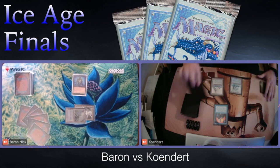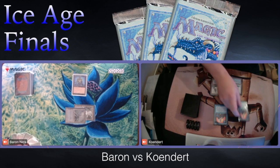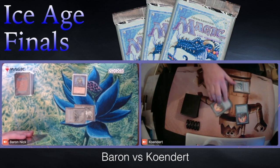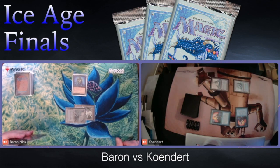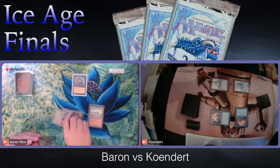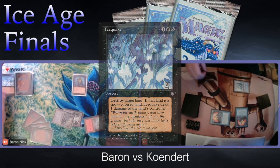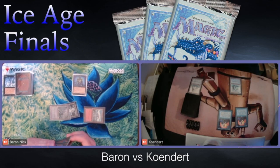Kundert can block with the Magus, but the Pump Knight has first strike for one black and can pump plus one, plus zero for two mana. There's another Magus of the Unseen. Kundert attacks — worst case he'll trade with the Knight, but Baron takes the damage going down to 19. Now we're probably going to see some land removal. Baron has a full playset of Icequakes and Stone Rains. And there it is — an Icequake on one of the islands. The island is gone, only one island remains, and it looks like Kundert missed his land drop last turn.